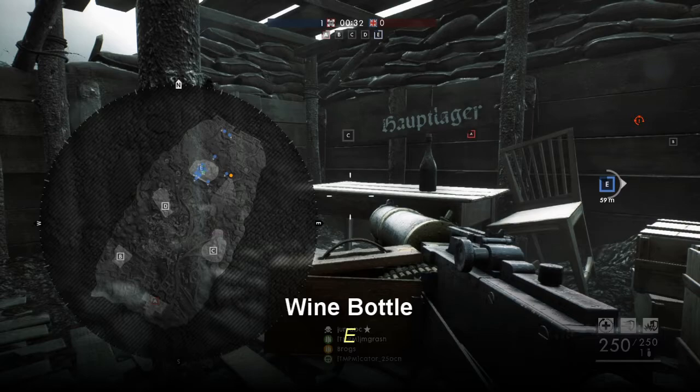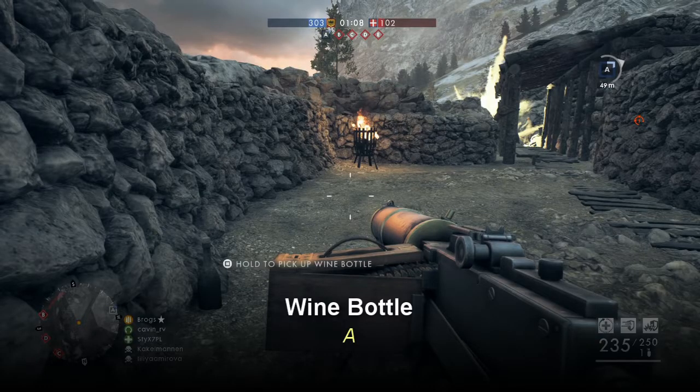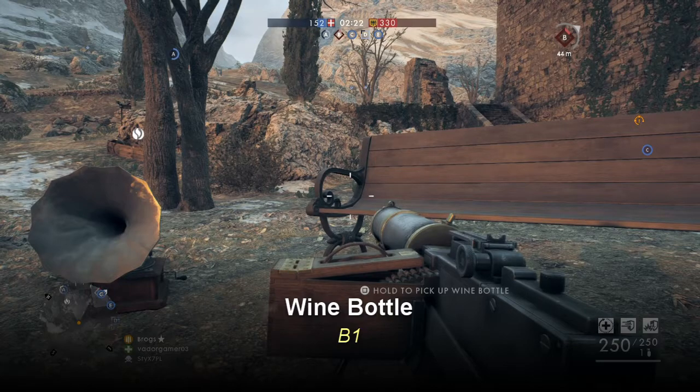Wine bottle E on Passchendaele is in a small bunkered area that looks like a bar with tables and chairs. The final map is Caporetto, and there are actually six wine bottles, which leads us to believe there are six on each map. Wine bottle A is located 50 meters east of capture point A — basically go downhill past the light projectors into the first bunker, spot the fire, and you've got your wine bottle.